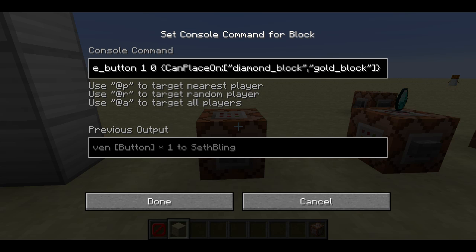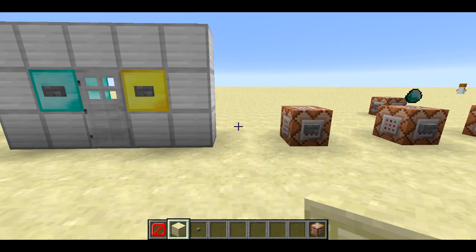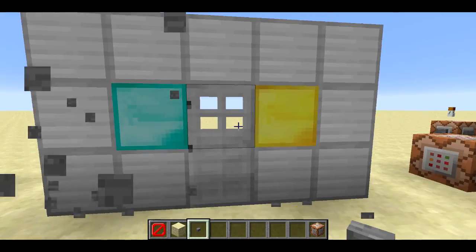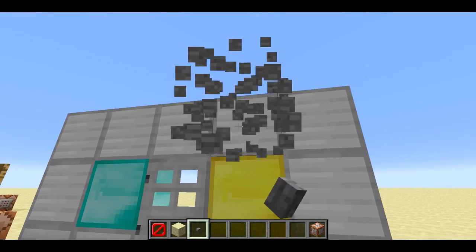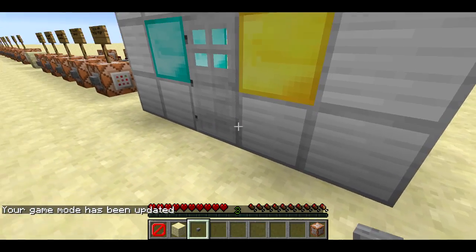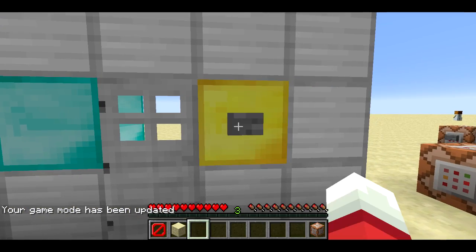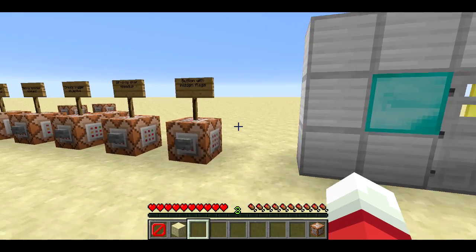There's also a new tag for items called 'can place on,' which is a list of blocks that you can place the item on. This is going to give me a stone button that I can only place on a diamond block or a gold block. This only works in adventure mode. In adventure mode, you'll notice there's no outline on the iron, the door, or the stone on the ground, but the gold block and the diamond block have an outline, so I can place the button on those.